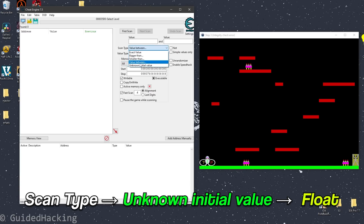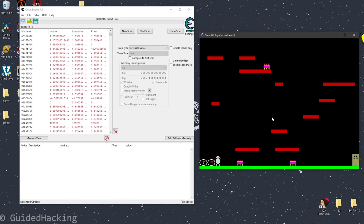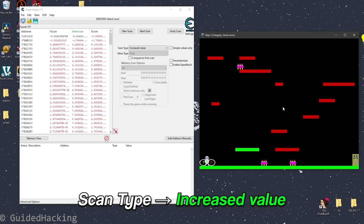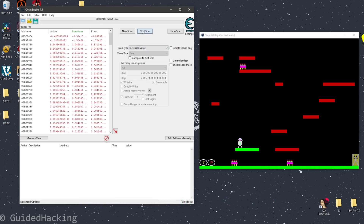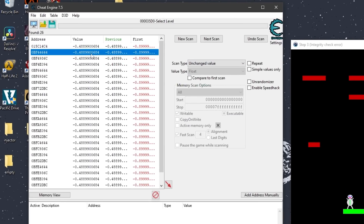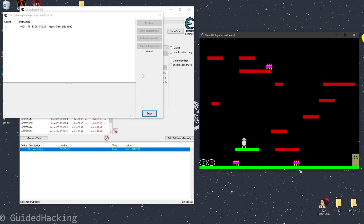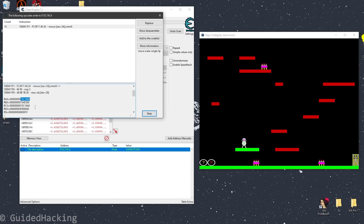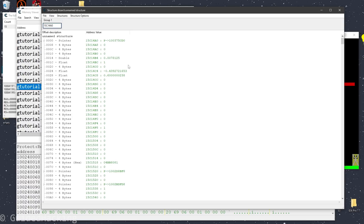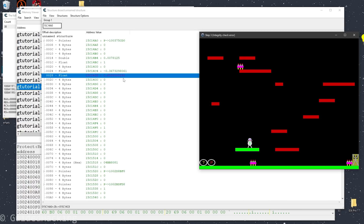I'll do an unknown initial value, first scan, move to the right, increased value, increased value again — I'm looking for the X. Increased value, move to the left, increased value. Some unchanged values and let's see what we have. I'll take the first one and see what writes to this address. Move to the right — RAX is this address. Go to memory view, tools, dissect data structures, paste it in, do new structure. Offset 24 is the X because it changes when I move right, and 28 is the Y because it changes when I jump.